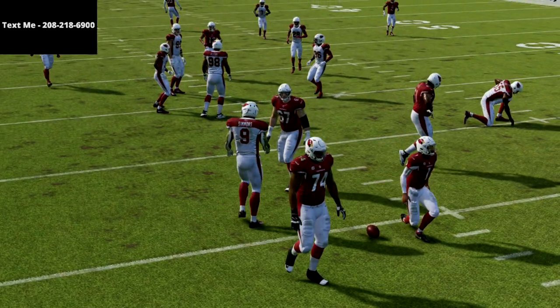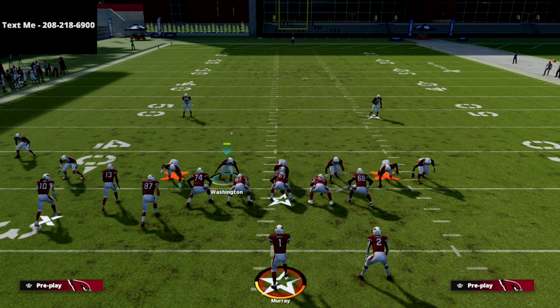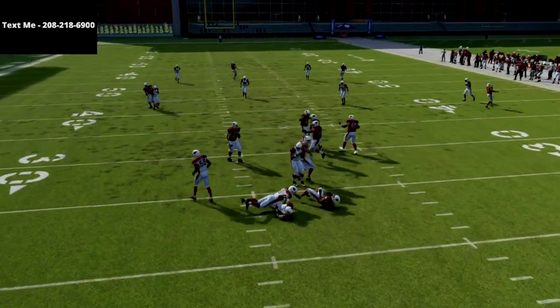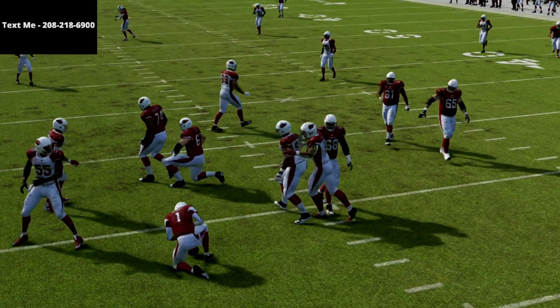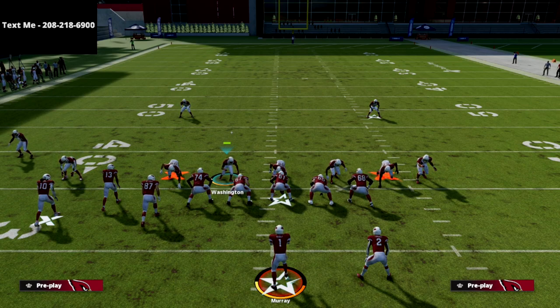This has been a very effective discovery for my ability to defend gun bunch — sending pressure off the left side and also sending pressure when they flip the bunch. The setup is honestly really simple: if you don't want to do anything, just snap the ball. If they adjust, you're sending double edge heat. Just user the left-side middle linebacker and you're going to get double edge pressure every single time. This has been the best defense for me over the last month — I cannot begin to unpack how powerful it really is.